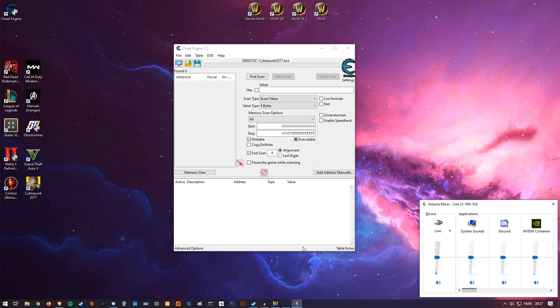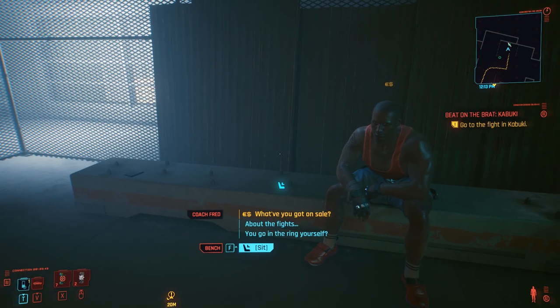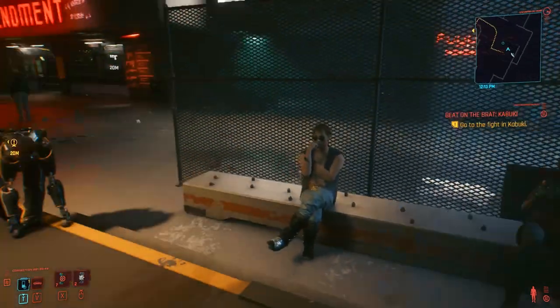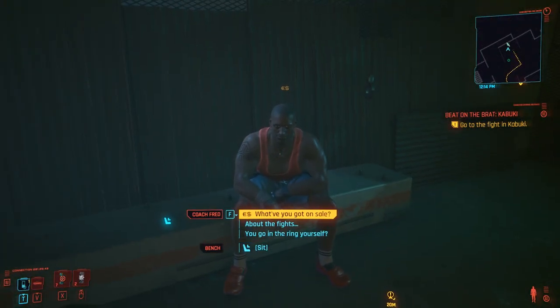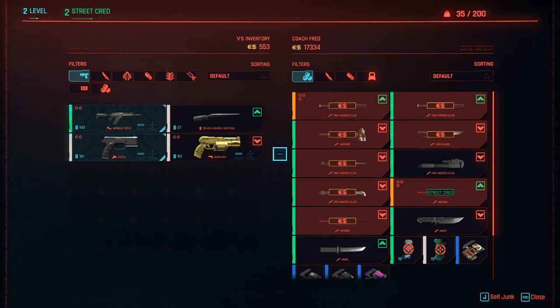After that, go back to Cyberpunk. Talk to any vendor — it doesn't have to be a specific guy, just anyone who has things for sale or will buy from you. Open up the shop menu and you can see that in my inventory I have 553 Eurodollars. This is the first number we're going to scan for.